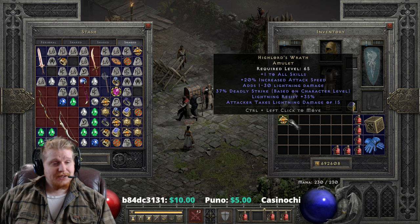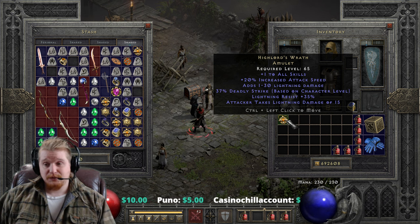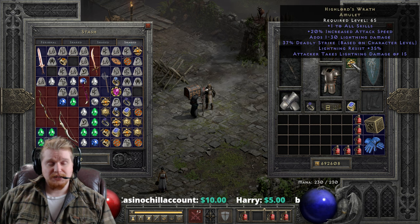We also have lightning resistance at 35%, which is nice to have. It would be better if it had all resistance on it, but it's hard to complain. We also have attacker takes lightning damage of 15, which is really not very important.